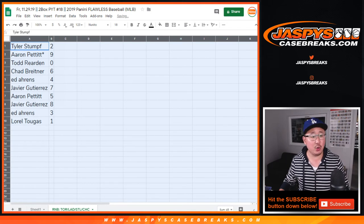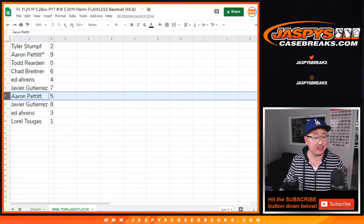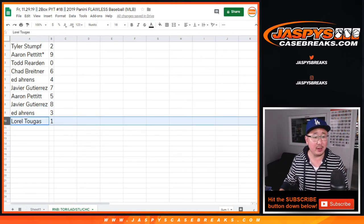All right — Tyler with two, Aaron with nine, Todd with zero, Chad with six, Ed with four, Javier with seven, Aaron with five, Javier with eight, Ed with three, and Laurel with one.